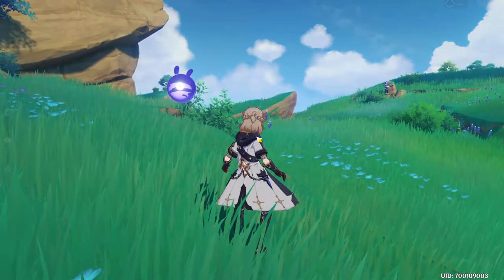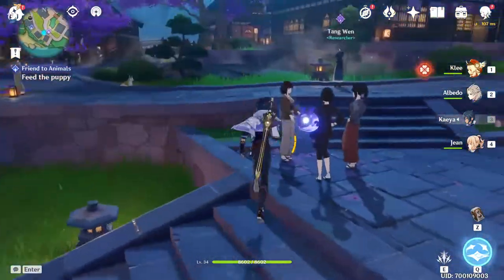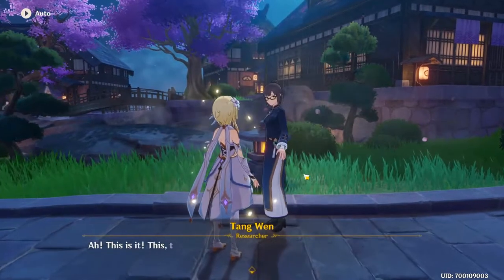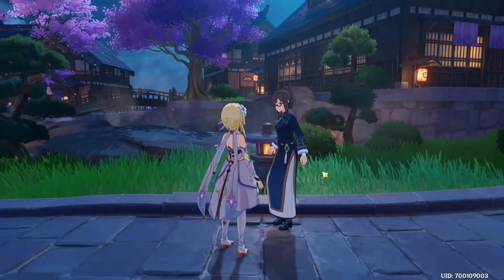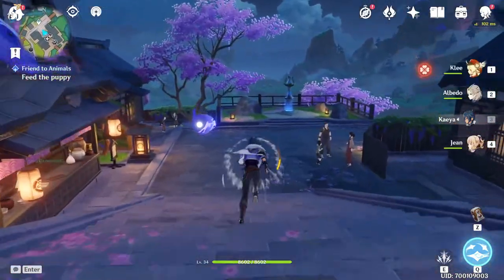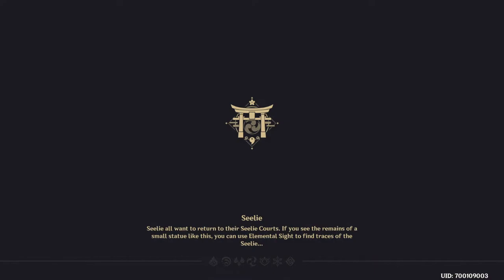The first thing I wanted to talk about before summoning on the Raiden Shogun banner is that she's going to be an electro polearm user. Electro itself is an energy recharge type element, as we've seen with elemental resonance — it mainly helps with energy recharge. That's why they made the Raiden Shogun, the archon representing electro, to be energy recharge based. She's not going to be the strongest unit in the game, but she is going to be great as a support character, which is what miHoYo called her.